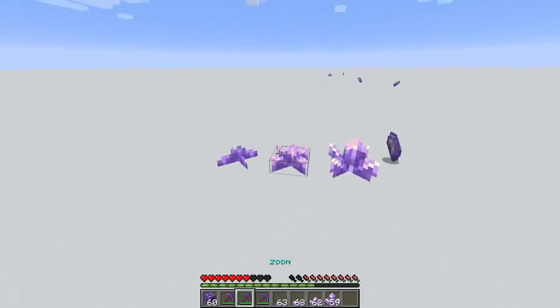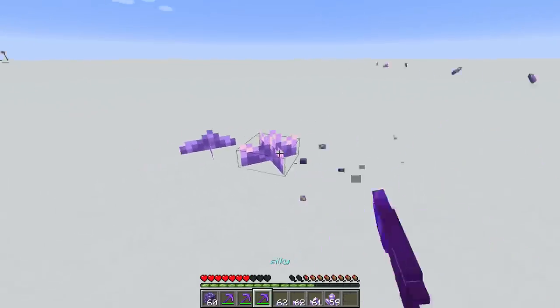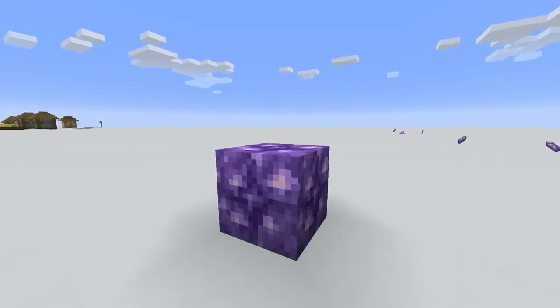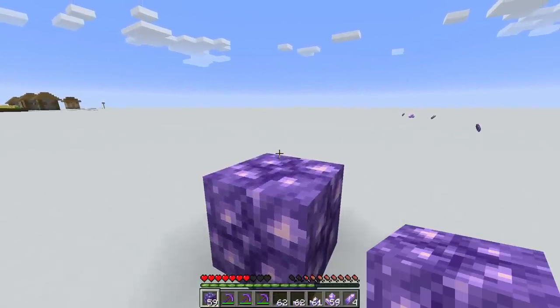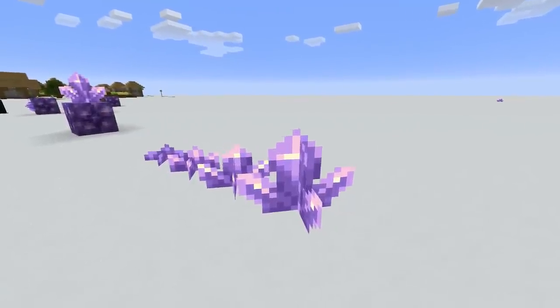Now, these buds - what happens if we mine them? Well, if we mine them, we're going to be disappointed because nothing really happens. According to the 20w45a changelog, you will be able to silk touch these things and place them back down, but it doesn't seem to work. It can be assumed that if you pick up an amethyst bud and place it down, it'll be decorative and won't grow unless placed on a budding amethyst block. Amethyst clusters are the harvestable ones. You'll need at least an iron pickaxe or better to mine any of these blocks, and fortune is going to be by far the best option.